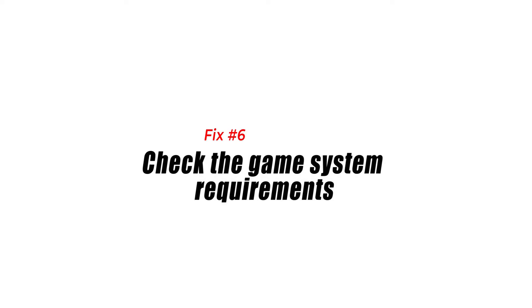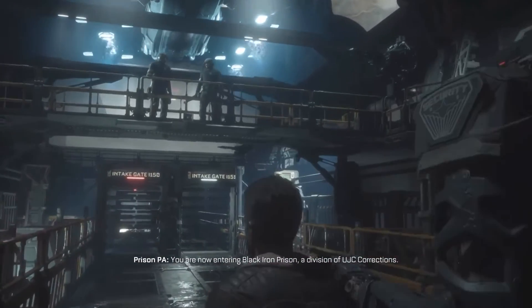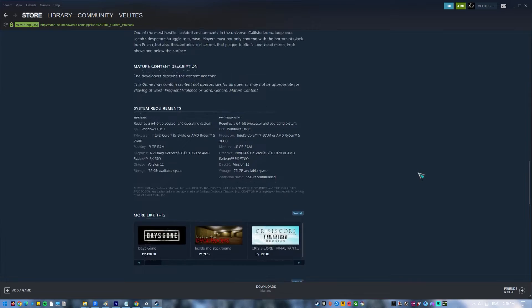Fix number six: check the game system requirements. Not all instances of a game crashing, lagging, or stuttering can be traced down to software issues. Hardware incompatibility might also play a role. Look at the game system requirements and make sure your computer meets them.